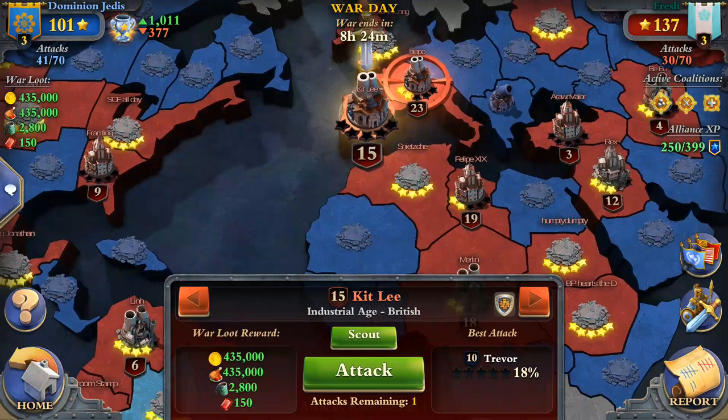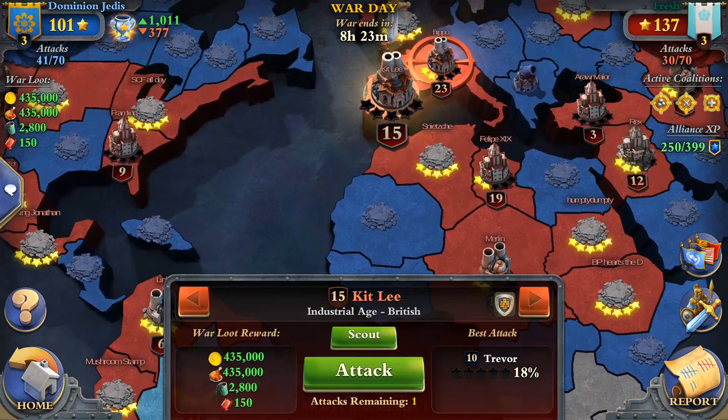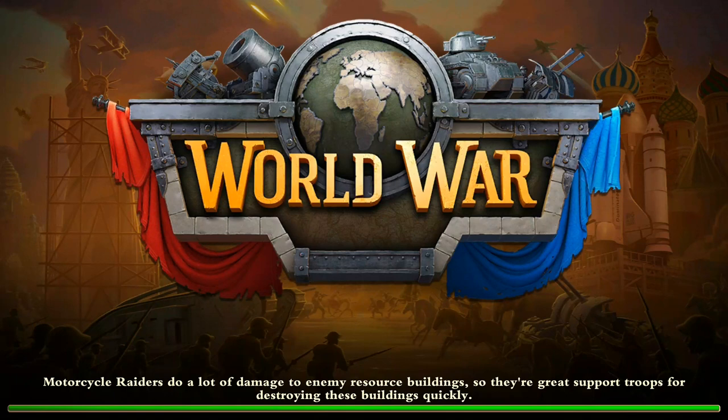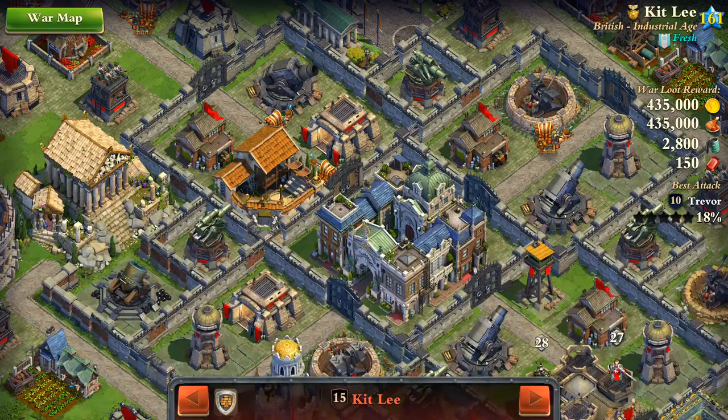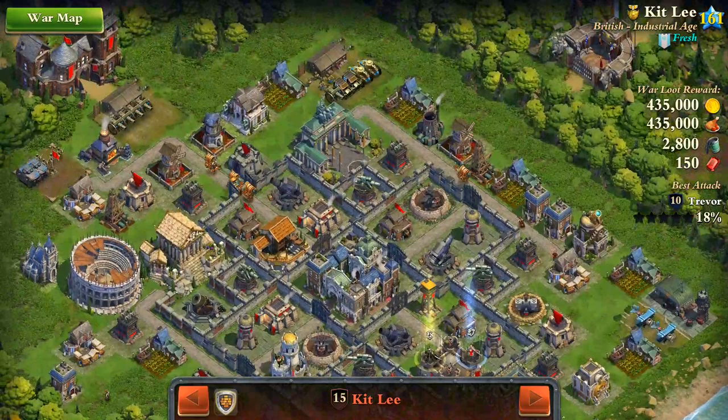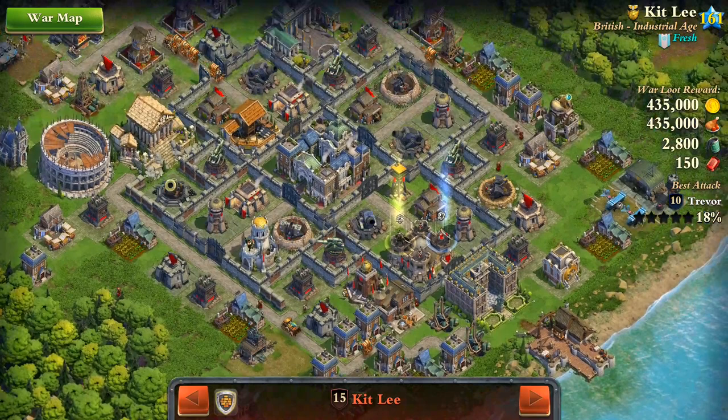Hi guys, this is gonna be my second attack in this very tough war. I was assigned target number 15 — it's my plus 4, but it's a real tough target. It was zero-starred by our alliance, and my goal is to get at least one star to get the maximum alliance perks. But I actually aim to five-star this base, as I always try to do.